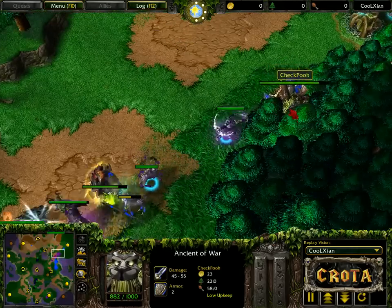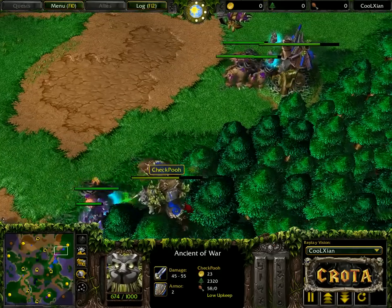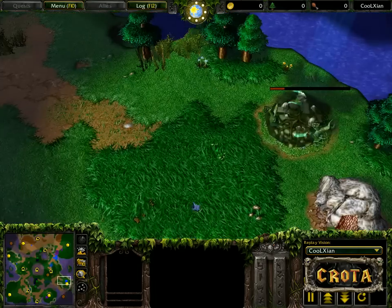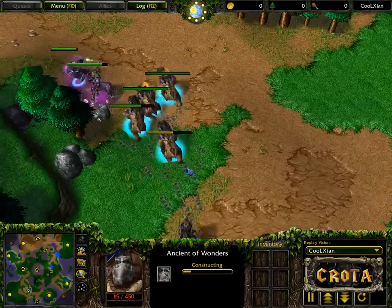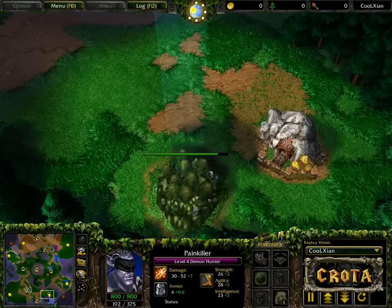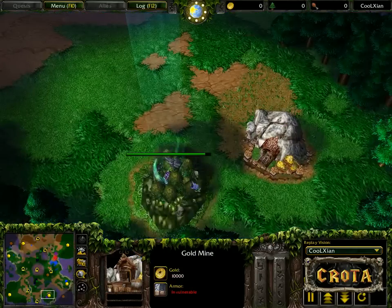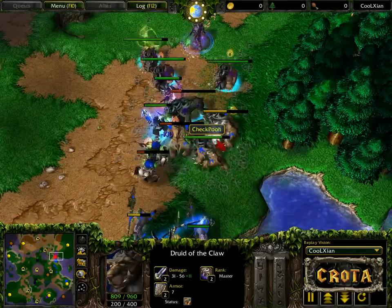The Demon Hunter goes after this Ancient of War. There is a Tree of Wonders over here and the Ancient of War is trying to get in position and hide. It looks like Czech is going to end up losing this Ancient of War. Does he have another one? He has another Ancient of Wonders down over here — Czech with one Ancient of Wonders only, needs to get everything over there in a hurry. This is going to be extremely close. Are there any wisps nearby for Alice to even mine? There's one wisp — I don't think there are any more.